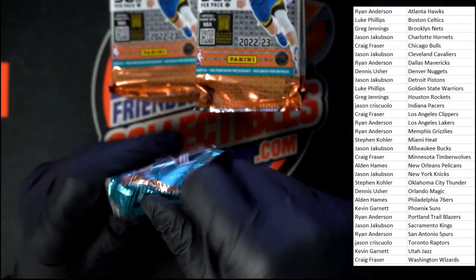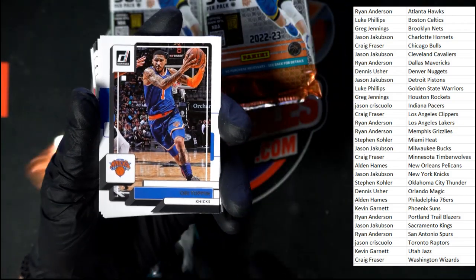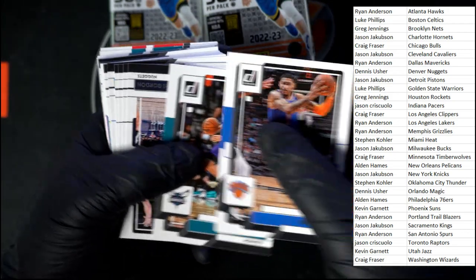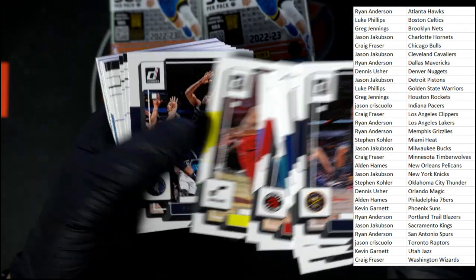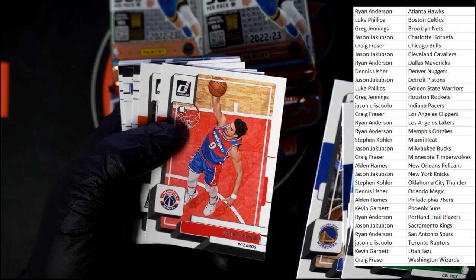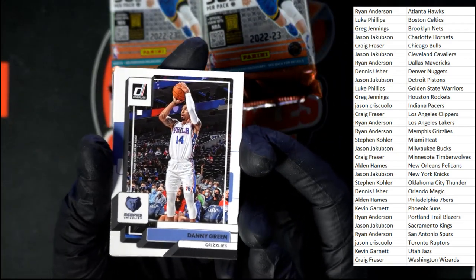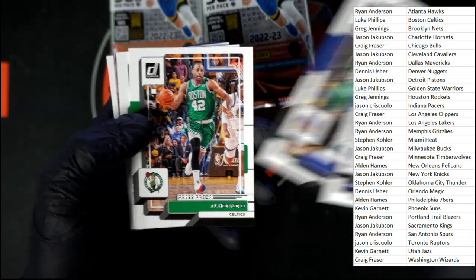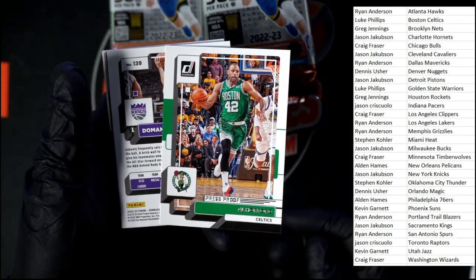Next pack, starting out with Obi, Gordon, Sexton, Towns, Brogdon, Wiggins, Bridges, Green, Thompson. Another press proof right there — Al Horford for the Celtics. That's going to Boston, Luke P, that one's coming to you.